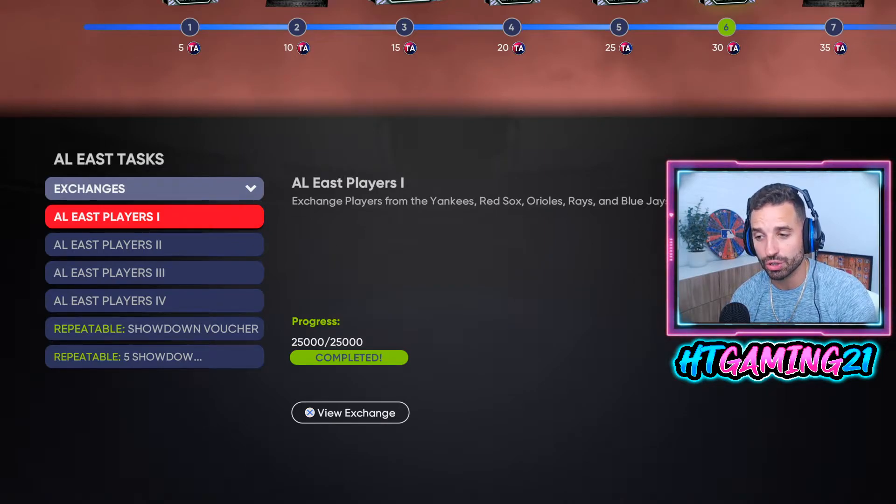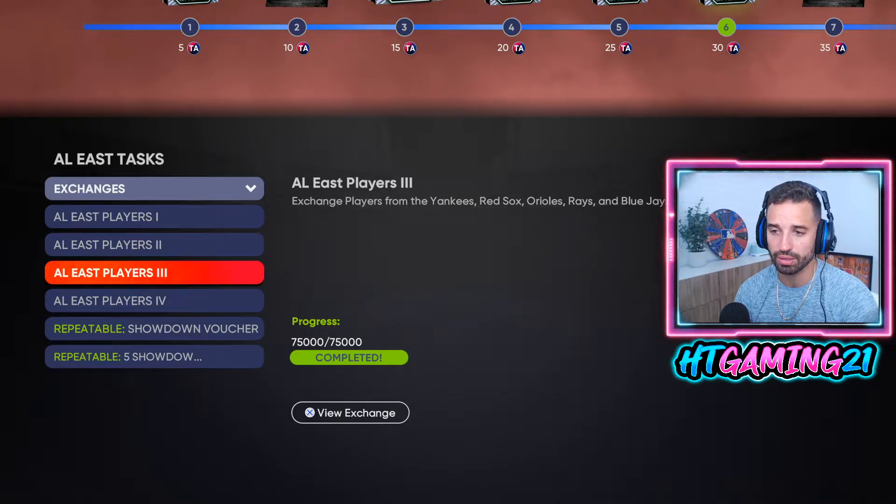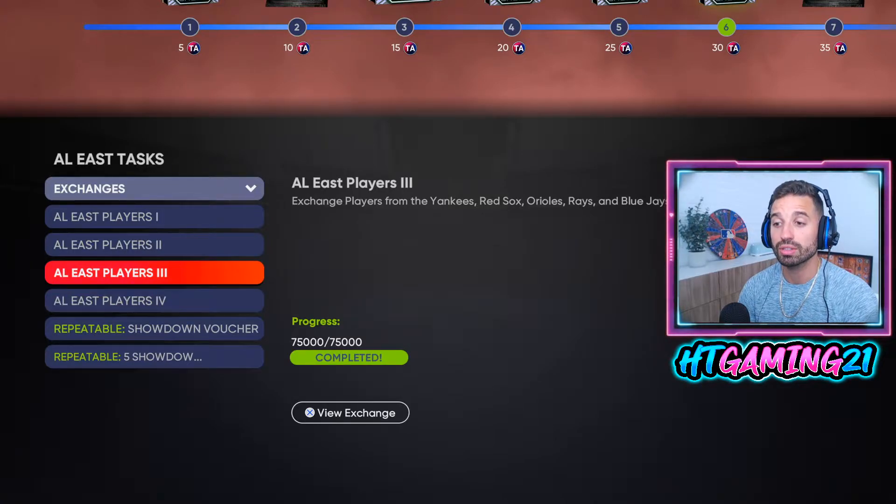If you go down to the exchanges, you can do four different player exchanges. The third and fourth ones each give you 15 points, so doing those two gives you 30 Team Affinity points, which gets you to that one free Team Affinity card pack. The goal is to get to 55% done, which gives you two total packs — two cards per division — meaning 12 Team Affinity cards total without playing a single game.